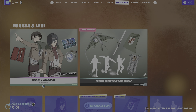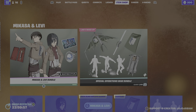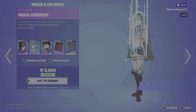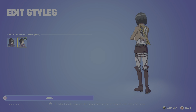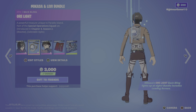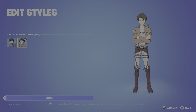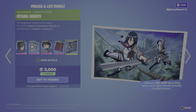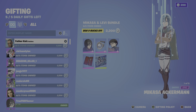We did get the Attack on Titan collaboration today. I'm gonna go through this lickety split real quickly. We have Mikasa with the backbling Ori Light, and we have Captain Levi with the same end style, the Vacuum Transformation Serum.